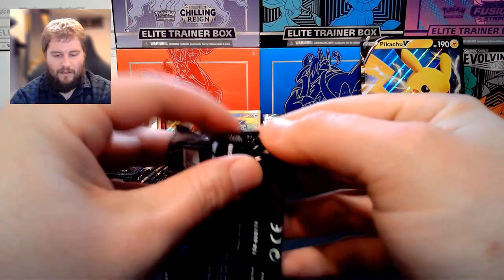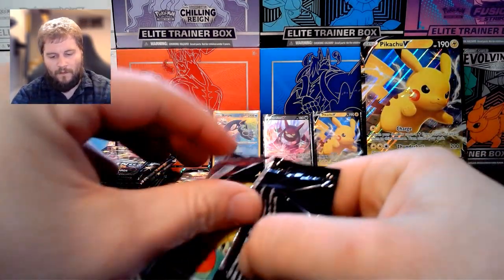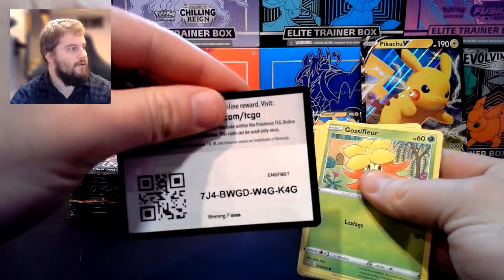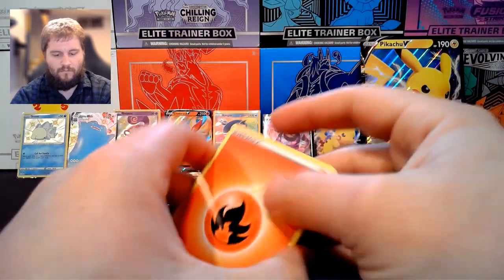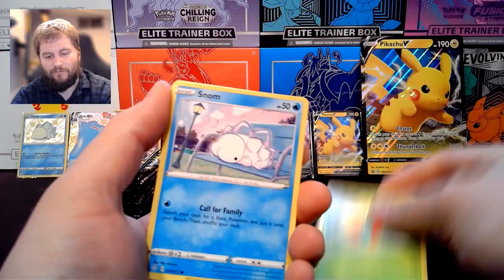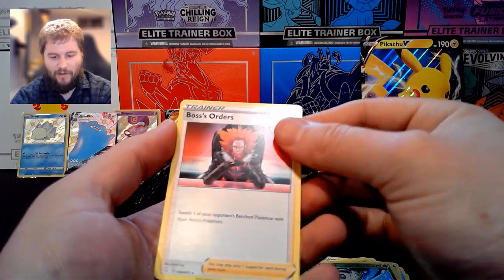Next pack. We have Fire Energy, Floatzel, Team Yell Towel, Trapinch, Gossifleur, Snom, Koffing, Cacnea, Gossifleur, Reverse Holo Celebi, and Boss's Orders.